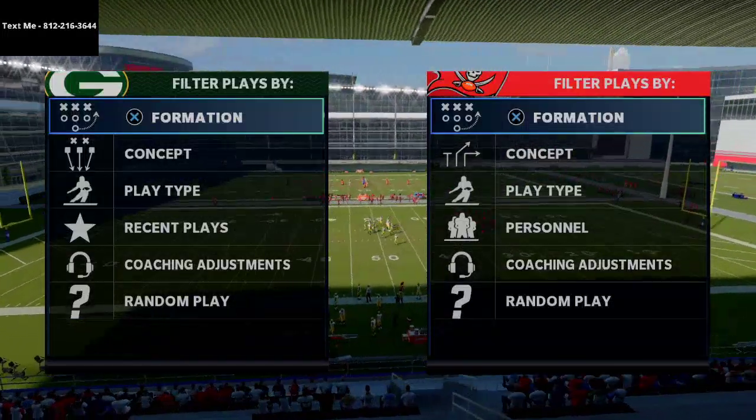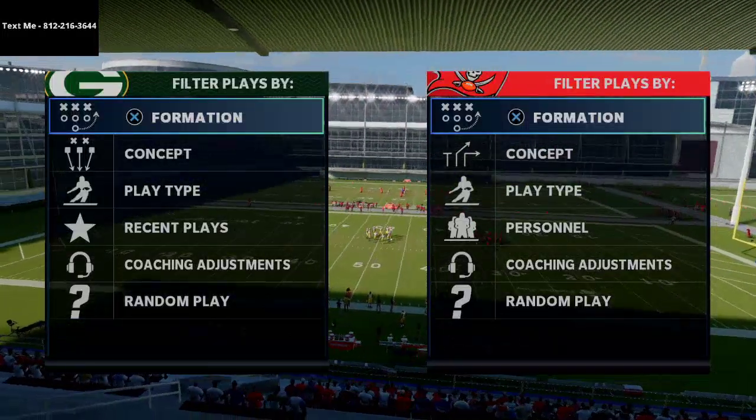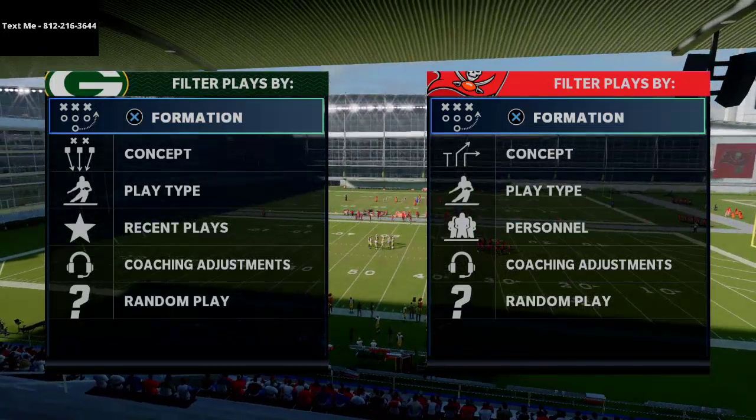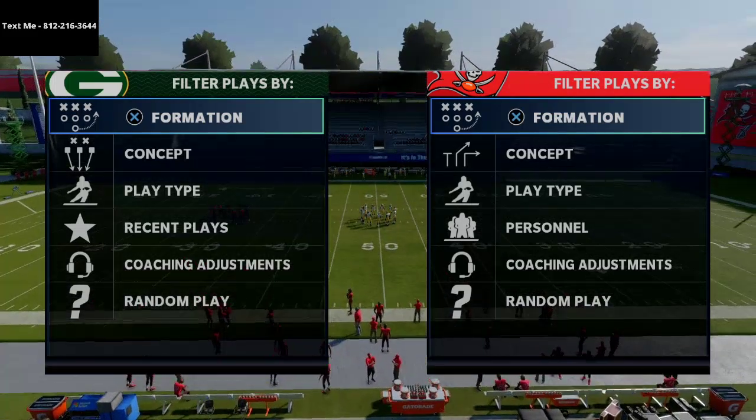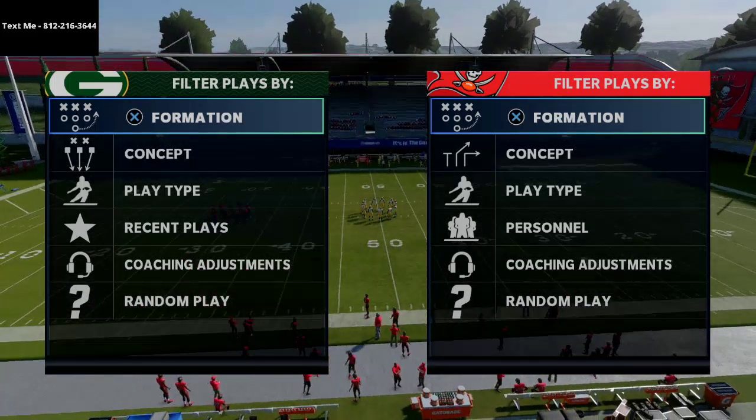In today's Madden 21 tip, I'm going to be breaking down a simple blitzing scheme that you can use from the nickel 335 wide, and you can also use this from the nickel 335 wide in terms of man and zone defense.